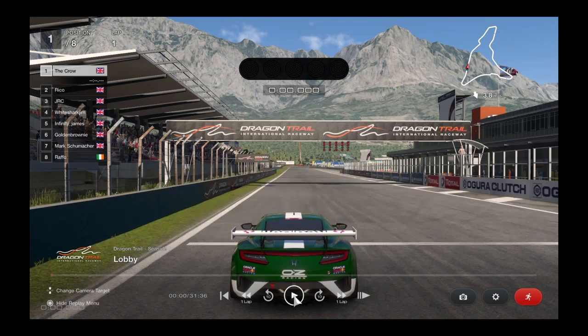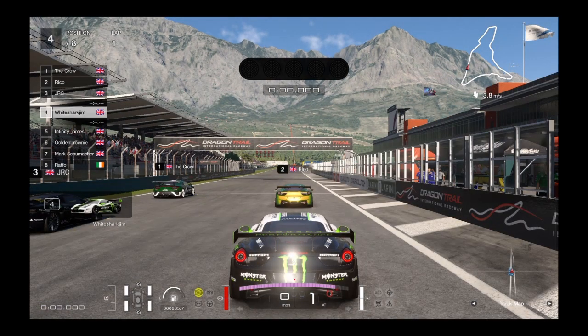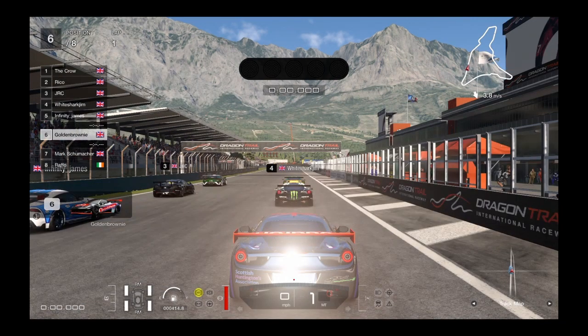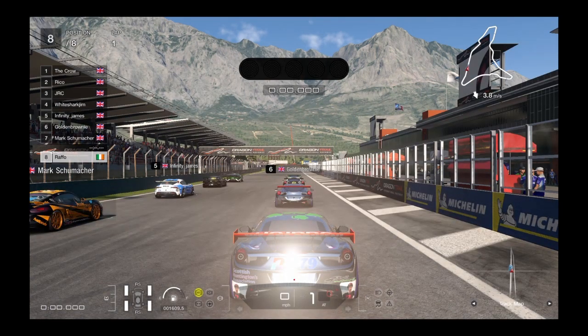Welcome back, CrazyBrit here. We're back with Race 2 from the elite lobby of GTT CC Season 18, Round 7 — the penultimate round before the final at Red Bull and Lago Maggiore. Quickly going over the grid: eight runners and riders for this reverse grid Race 2. First is Crow, second Rico, third JRC, fourth White Shark Jim, fifth James, sixth Golden Brownie, seventh Mark Schumacher, and first race winner Raffo starts in last place.